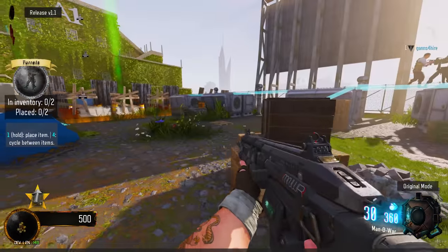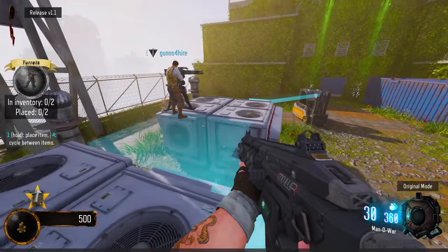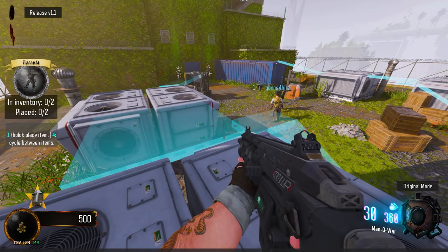How do you want me to place the turret — somewhere else? You want me to keep it focused on the center? Yeah, I would put it up here up top right, or do you want to double focus the center?